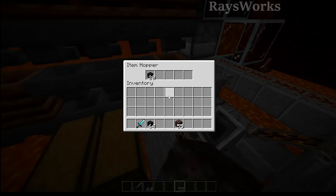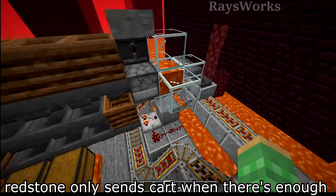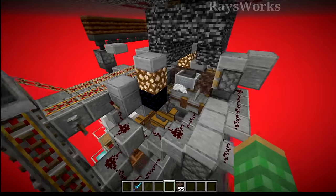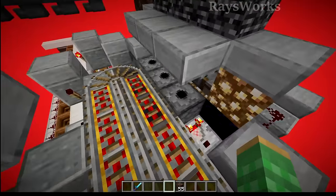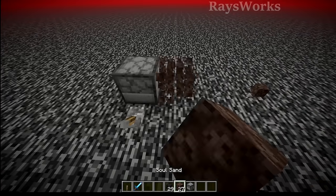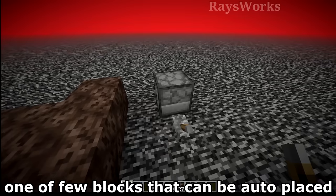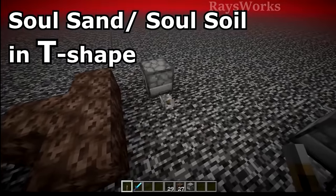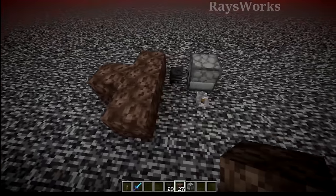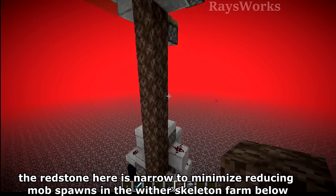With soul sand placed by the player, we need to get the wither skeleton heads onto the soul sand. A hopper minecart picks up exactly the number of skulls needed to summon a wither and transports them up to a dispenser. Unlike most blocks, dispensers can't place soul sand as a block — but wither skulls are an exception: when powered, the dispenser looks for a nearby T-shape and automatically places the skull. So the player places soul sand manually while redstone handles the heads.